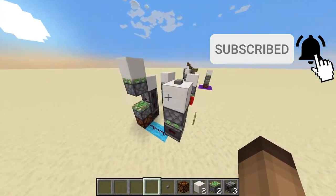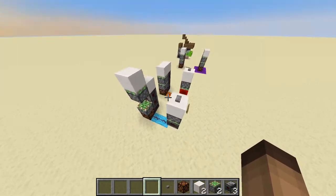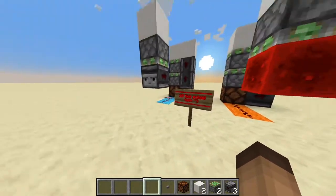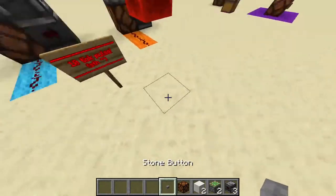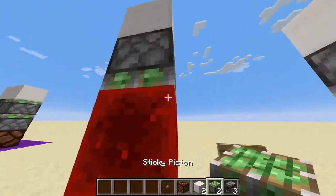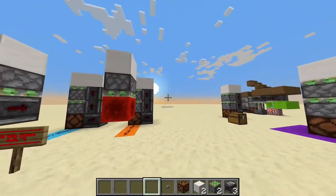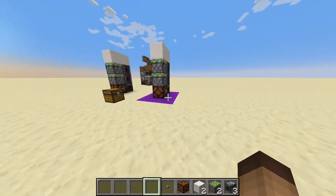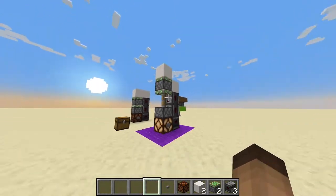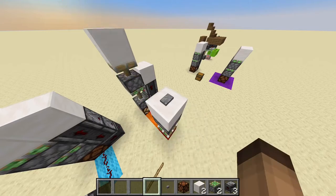It needs to be a 10-tick pulse, like what stone buttons provide. You add about one or two ticks when you have a sticky piston in the line. That's why going straight from a button next to the lamp is a bit faster than routing through additional components, but it's still manageable.